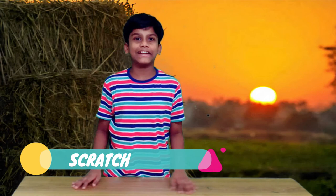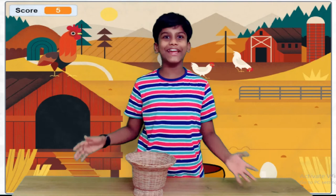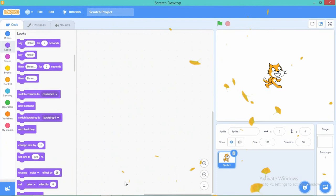Hey guys, today we are going to be making our second game in Scratch and it's an egg catching game. We are going to catch eggs which are going to fall from the sky in a basket. The basket is going to be moving and we are going to have to catch eggs in it. Sounds pretty cool, right? We are also going to do lots and lots of exciting coding.